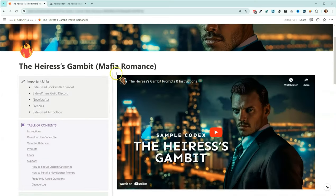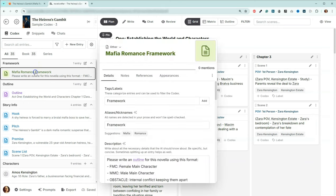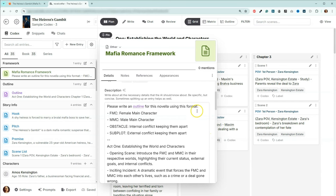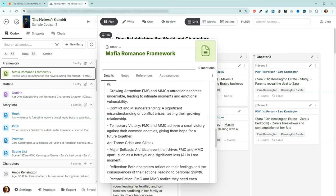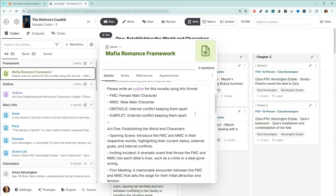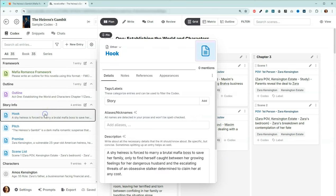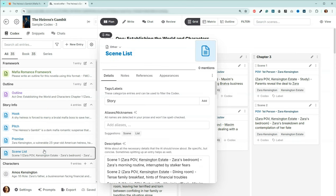Let's go ahead and go over to Novel Crafter. I actually created from scratch a framework for you, and that is available in the codex database. It walks you through step-by-step what needs to happen. It's not by chapter — it just says the things that need to happen as you set up this Mafia Romance. And if we come down here, we create the outline. We've got the hook, the pitch, the premise that are all built in chat, as well as the scene list.